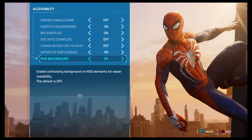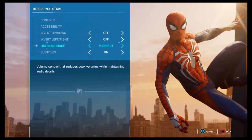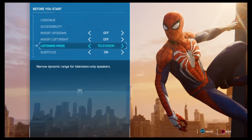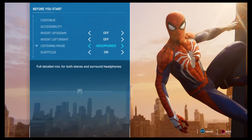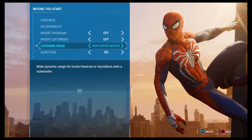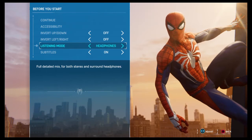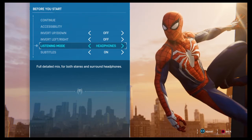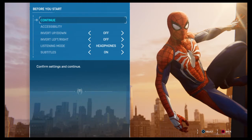HUD background on — it's already on, that's good. Everything else seems to be the same. Let me change that to headphones. Which one makes it sound better... home theater. Wide dynamic range for home. Full detailed mix of both stereo and surround sound headphones. I don't have surround sound headphones on though, so that won't affect me unfortunately. But hey, whatever.